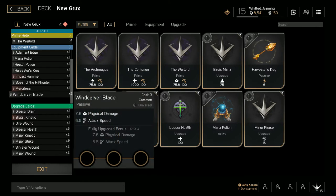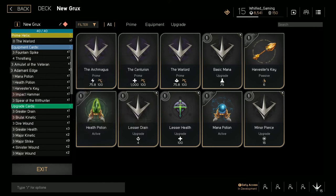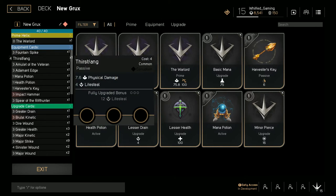Next you want to move on to mana, which is Fountain Spike. You want to put 2 Advanced Manas in the first and second slot, and in the third slot put a Major Strike — which is a 3-cost physical damage upgrade.